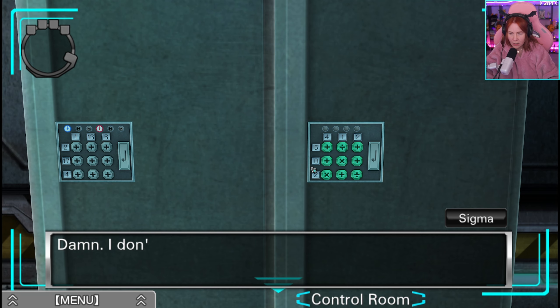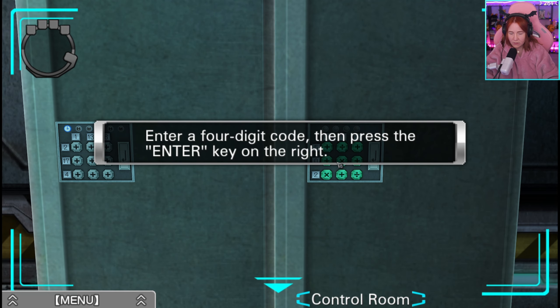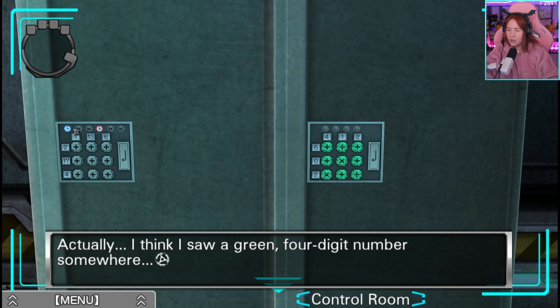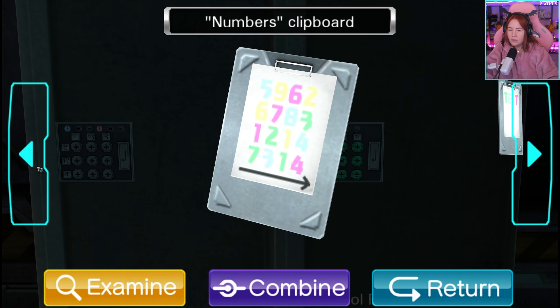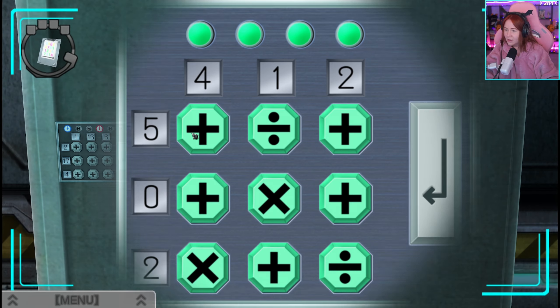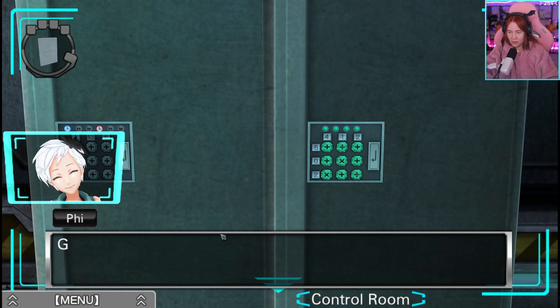Enter a four-digit code and press the enter key on the right. Warte — es ist grün. Also ich würde davon ausgehen: sieben, zwei, eins, drei. Sieben, zwei, eins, drei. Excellent. Unlocked. Good work. Now open it up.